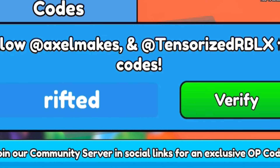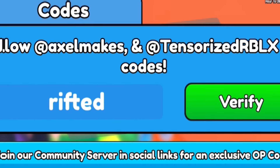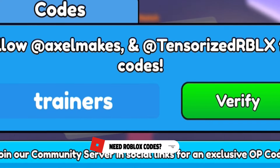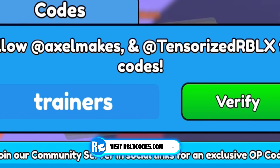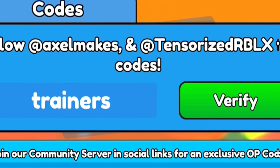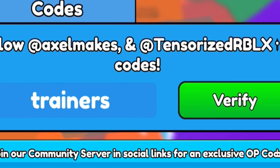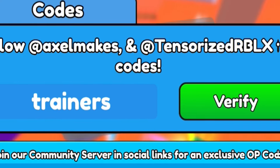Our next code is 'trainers' — T-R-A-I-N-E-R-S. Redeeming 'trainers' will give you 24 hours of triple boost, which is incredible. If you aren't redeeming these codes you're missing out on so much free triple boost, which will literally make you progress through the game at least three times faster — reaching new bosses and new worlds much sooner. Make sure you redeem each and every one of these codes to maximize your triple boost.